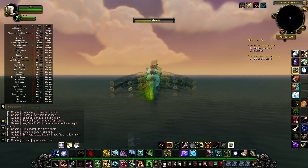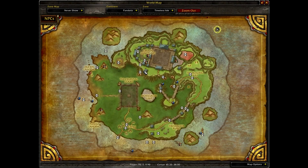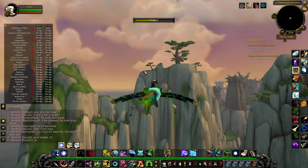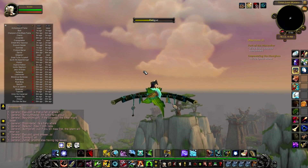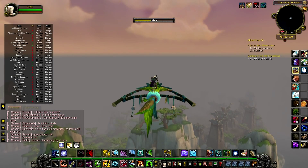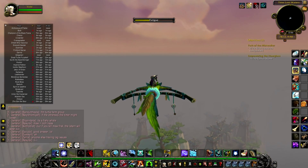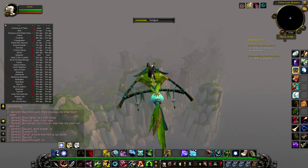So what you're going to want to do is swim out north of the Ruby Lake, and then go ahead and mount on your flying mount, go up as high as you possibly can and do this as quickly as possible, so you don't die of fatigue, basically until you're up to the ceiling.